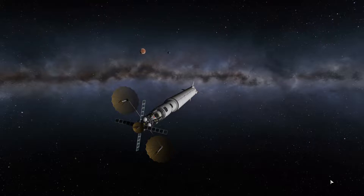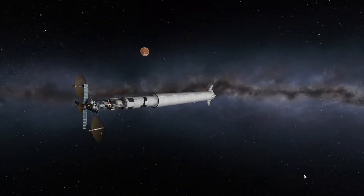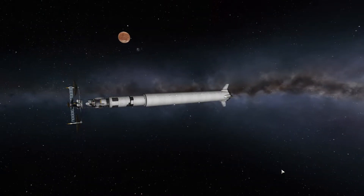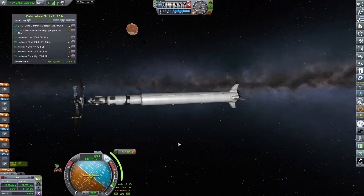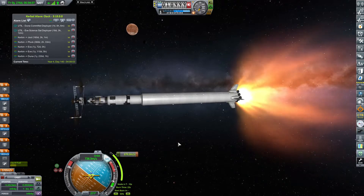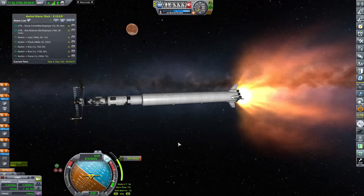That being said, I will nonetheless scan the heck and explore and try to get as much science data as I possibly can. And I also have a dinky lander, although I'm not sure if I will be landing it on Duna just yet. Who knows, maybe I'll actually just land it on Ike instead.